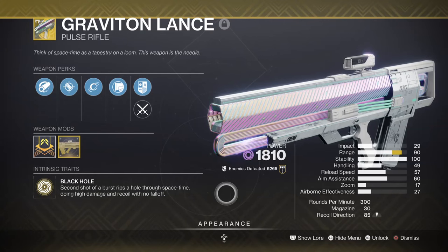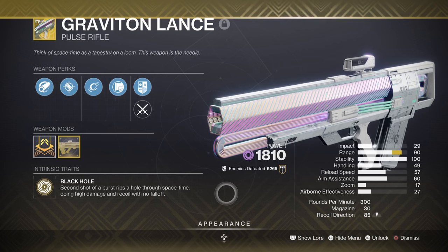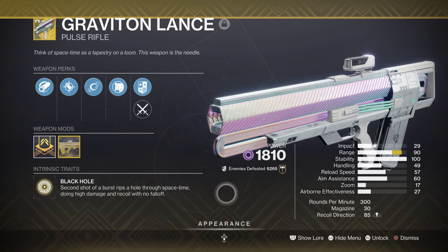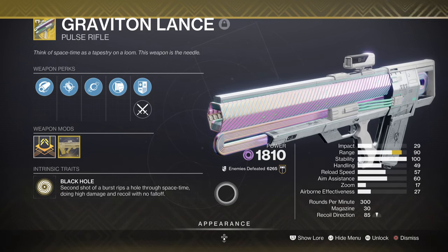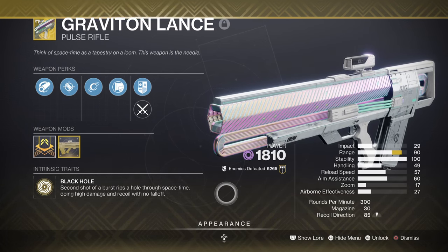For weapons, we have Graviton Lance for its capability as a great add-clearing weapon when needed. Since the new activity has waves of enemies that respawn one after another, you'll want a weapon that clears enemies fast while giving a chain-reaction-like effect. This weapon is great with keeping the player's goals in mind, and when combined with Devour and Echo of Instability, it becomes insanely effective with leveling the playing field.